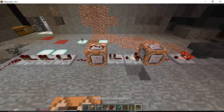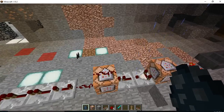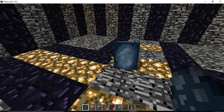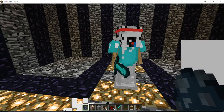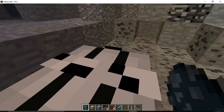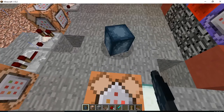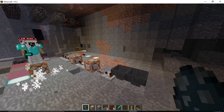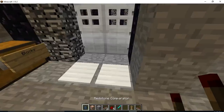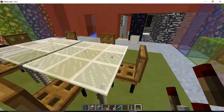Anyway, that'll be the end of the video today. Hope you enjoyed how to make a teleporting armor stand come to you at any time. It'll teleport to me from the command box, but I only made it in a radius of 20 so nothing would get messed up — like that trash can teleporting to me, or these other armor stands teleporting to me.